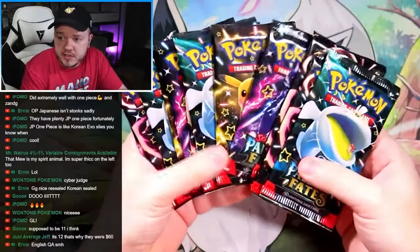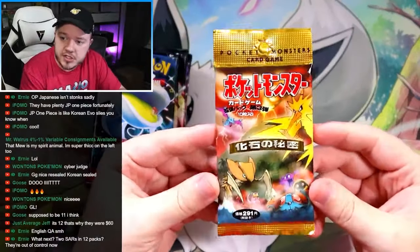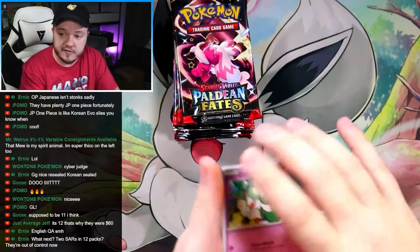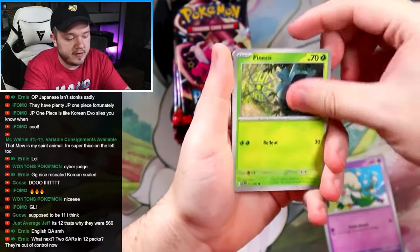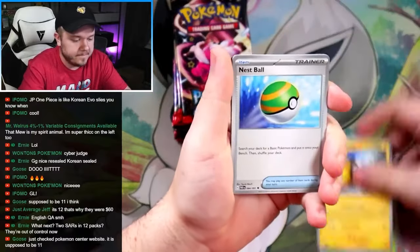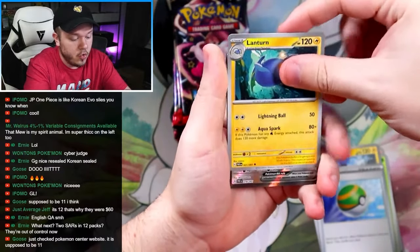I already pulled the Gardevoir, so if we could get a Charizard or a Mew, that would be pretty sick before we hop into our vintage Japanese Jungle booster pack. Usually in my history of opening these PC ETBs, they're typically not great — not fantastic. I don't know why these in particular seem to be not so great.